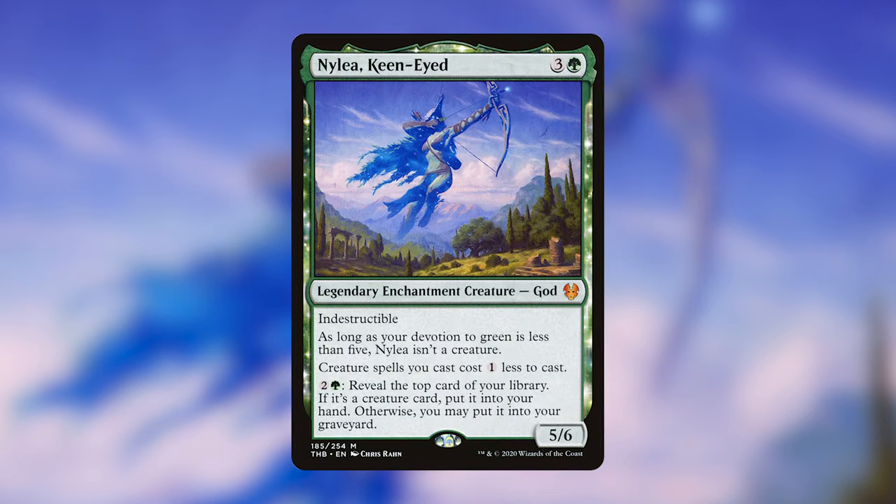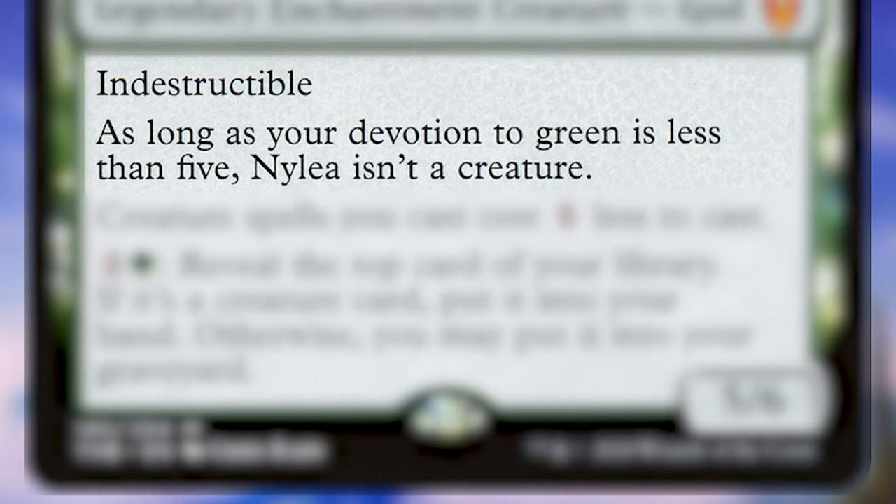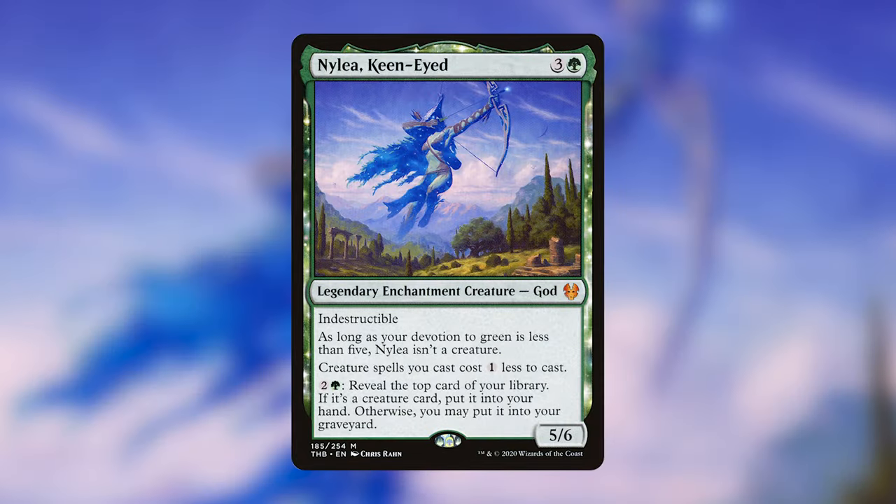Alright, let's jump in. Nylea Kenide costs 3 generic mana and 1 green for a legendary enchantment creature god. She's a 5/6 with indestructible, and she says as long as your devotion to green is less than 5, Nylea isn't a creature. She's got two abilities: creature spells you cast cost 1 generic mana less to cast, and an activated ability of 2 and 1 green — reveal the top card of your library; if it's a creature card, put it into your hand; otherwise, you may put it into your graveyard. If Nylea is online, being a 5/6 indestructible creature for 4 is already pretty good, and her other abilities are great for multiple creature strategies in Commander.